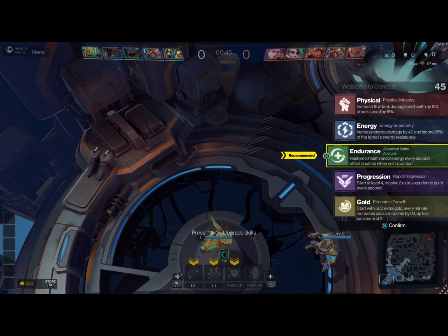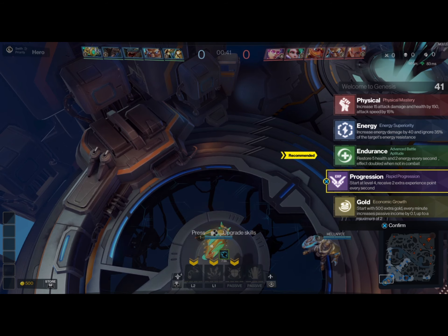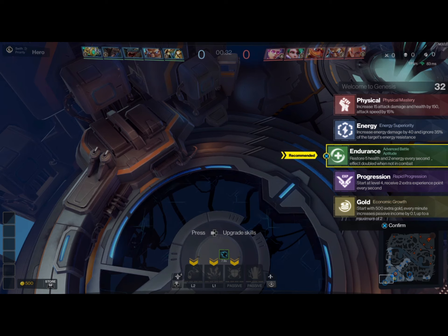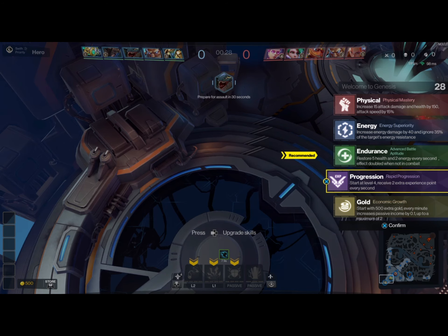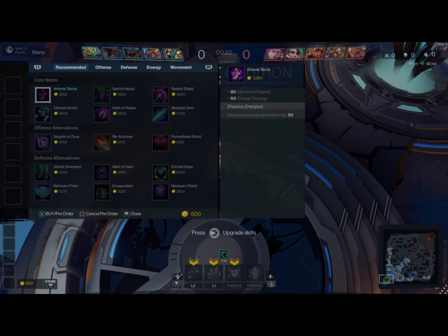If you guys don't know what these different talents are, I'm going to explain them as quickly as possible. The first one, the red one, is Physical — you get some HP, attack damage with your basic attacks, and attack speed. Energy helps out casting abilities — you get energy damage starting off, prepare for 40, and you get penetration. Then there's Endurance, which grants you 5 HP per second and 2 energy per second, and that effect doubles when you're out of combat.